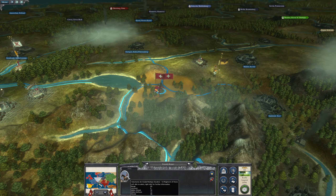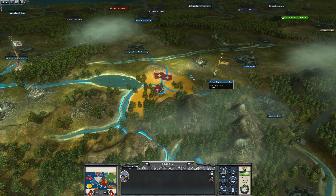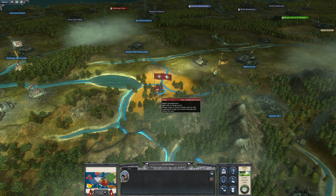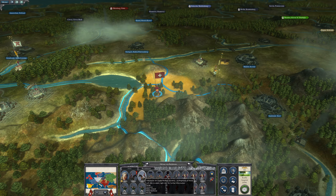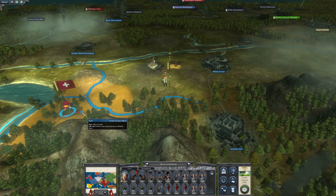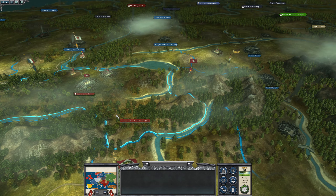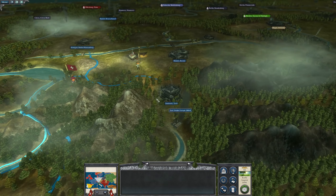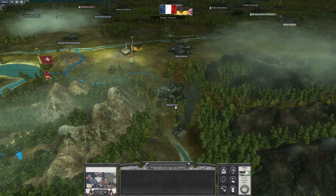I guess that maybe means I should have sent my Dragoons, because it was when they came up that we got vision on them. They might be going to attack Innsbruck. Let's see what happens. A wee bit further and we would have had vision on it, but we just have to watch for it changing shade.